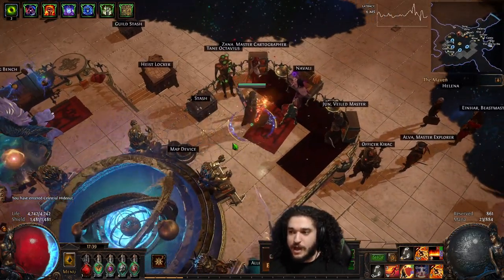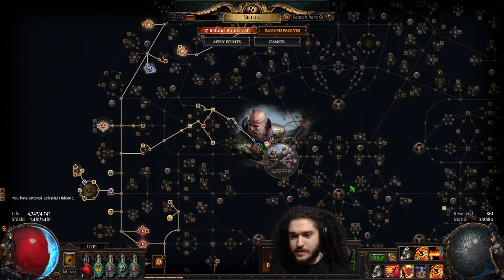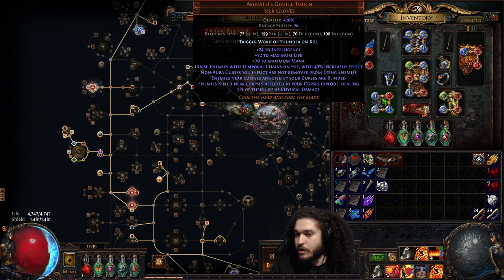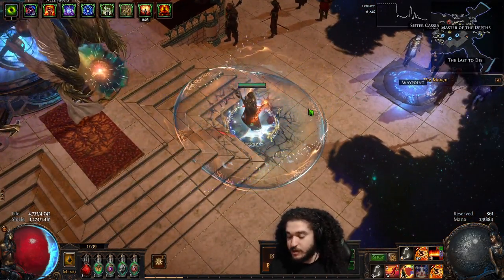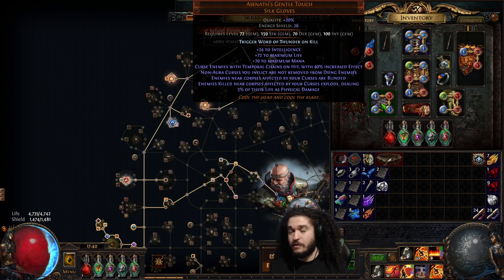So let me go ahead and talk about the actual character and what we changed. The biggest thing is getting your Assonance Gentle Touch gloves. The reason why is when enemies are cursed — let's read the text: non-curse auras you inflict are not removed from dying enemies. Enemies killed near corpses affected by curses explode. So I've opted into one point on Resolute Technique just for more consistent clearing. You Shield Charge a target with your RF on — if it's a white mob, it's going to die instantly. When it dies, it explodes.